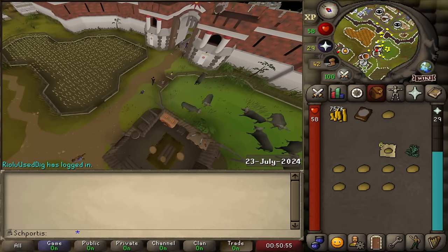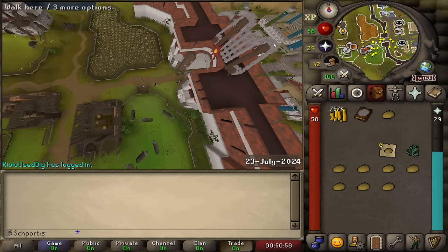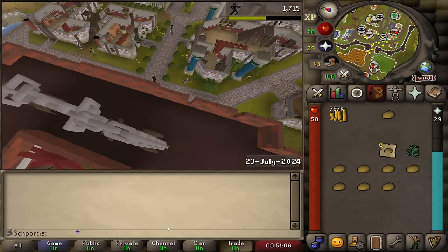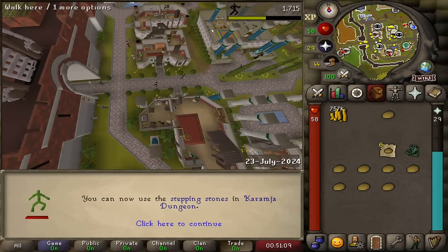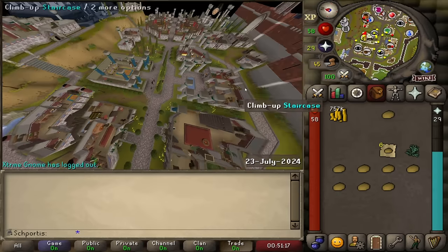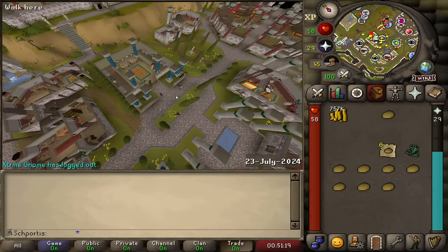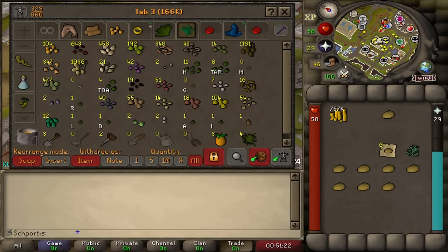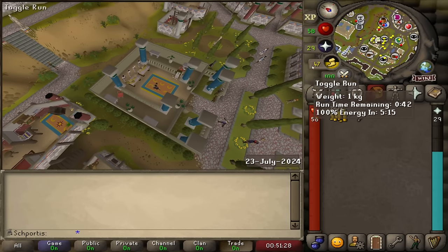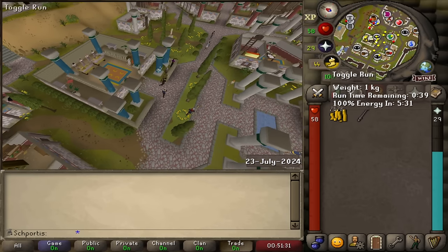Just got back from a bit of a vacation - had a couple days off at a dirt bike competition. I'm recording because we got this book and that gives a very important level: agility level 12! That's the next milestone for the regeneration of our run energy, perfectly timed because I just did a bunch of woodcutting AFKing and was just about to start doing more molten glass. So let's start doing it and see how this run energy makes a difference. We've been holding onto these lamps for a while doing AFKing - let's just spam them onto agility.